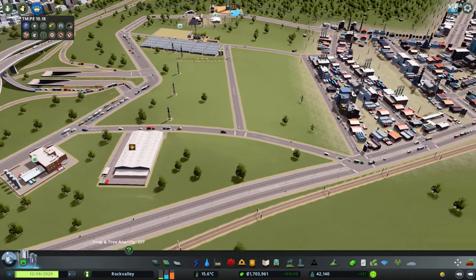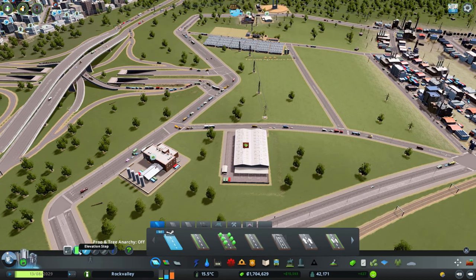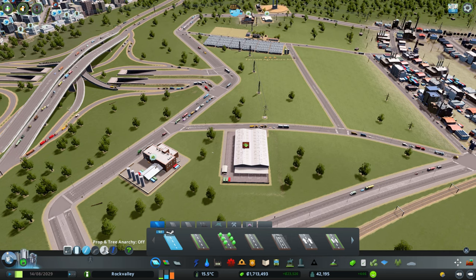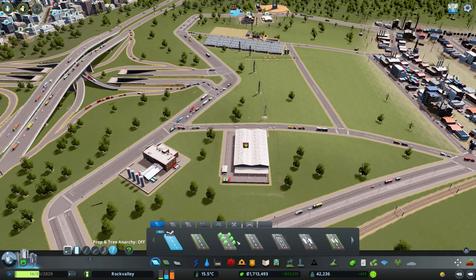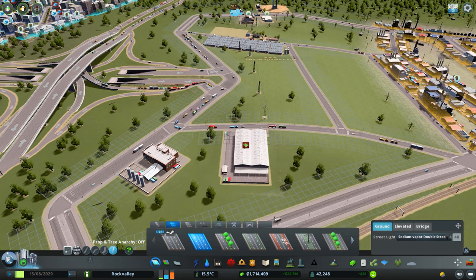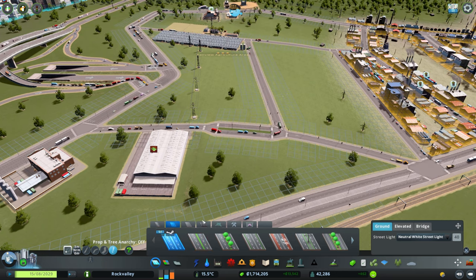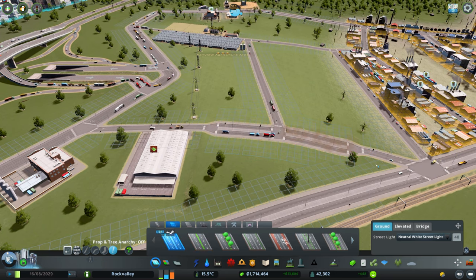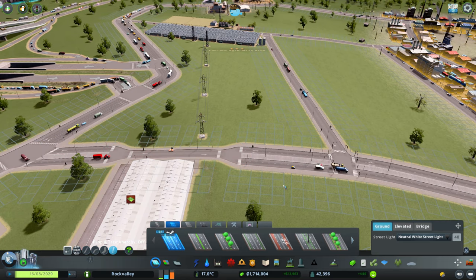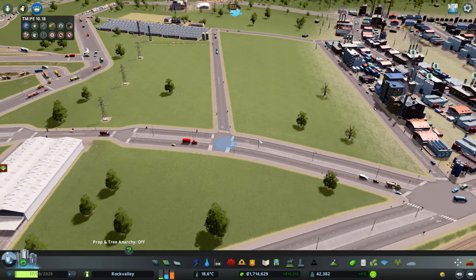I think I might need to upgrade this road here, because it seems to be a popular route, so let's get that upgraded. Oh my god — it's always the same. Why have I selected the one with grass on it? I didn't mean to do that. It's not going to do that bit — it looks a bit silly in there, but I'm not going to destroy the building just for the sake of that. Get rid of them lights there.